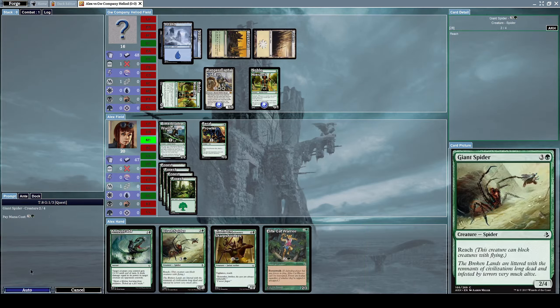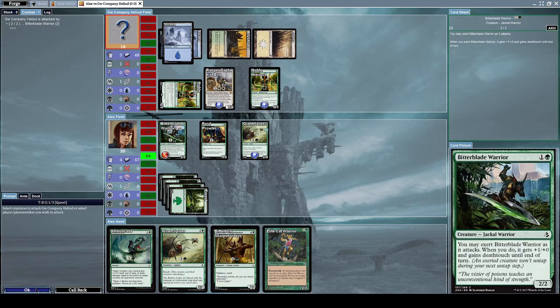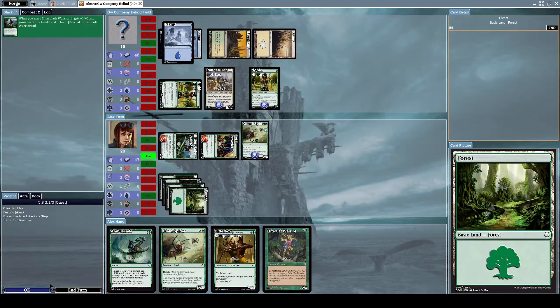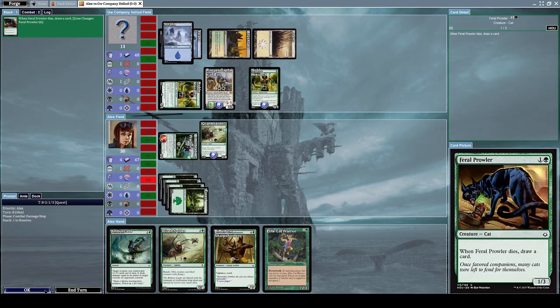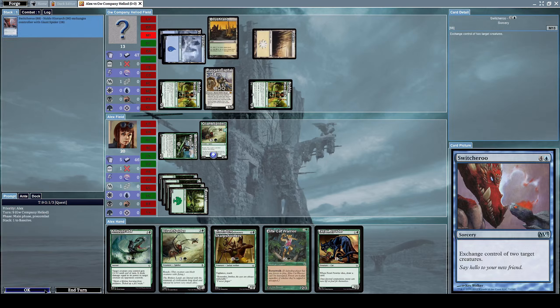Let's summon a Giant Spider so we have something to block him with. Let's attack him with our Bitter Blade Warrior and Feral Prowler while exerting our Bitter Blade Warrior. He blocked our Feral Prowler with Ranger Captain of Eos, but since Feral Prowler died in battle I got to draw another card, which is another Feral Prowler.